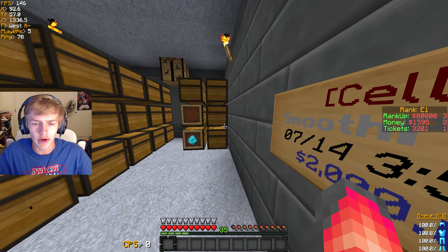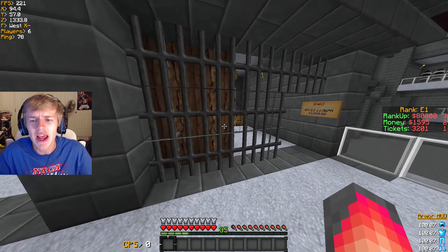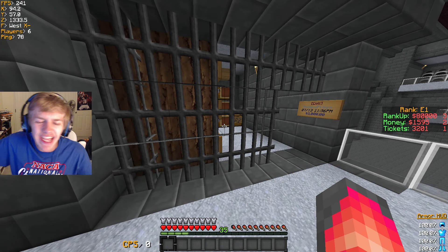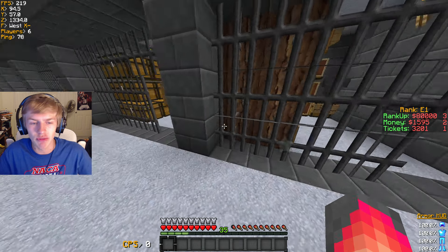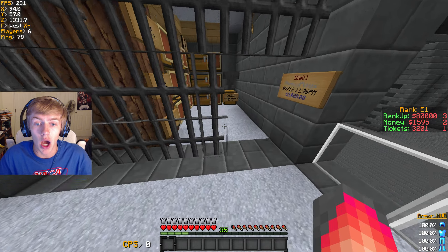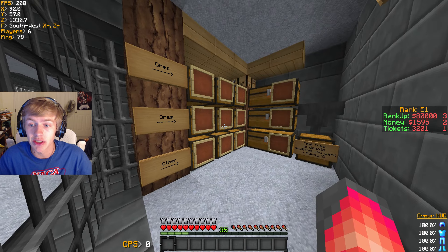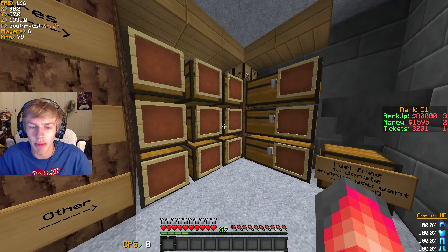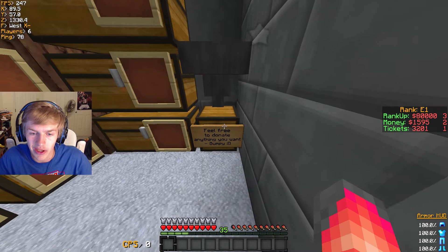I moved everything over here because, as I said in the previous episode, we're in E1 right now. We don't want to stay in E1 - we want to rank up to the D ward, and that's exactly what we're going to do this episode. That's why I moved everything into this cell, because when I upgrade to the D ward my cell goes away. So right before I rank up, I'll grab an axe and chop everything down.